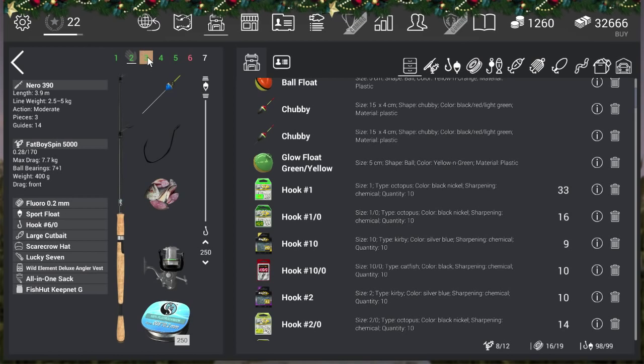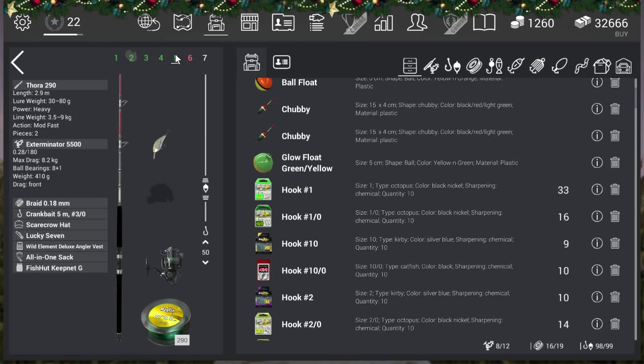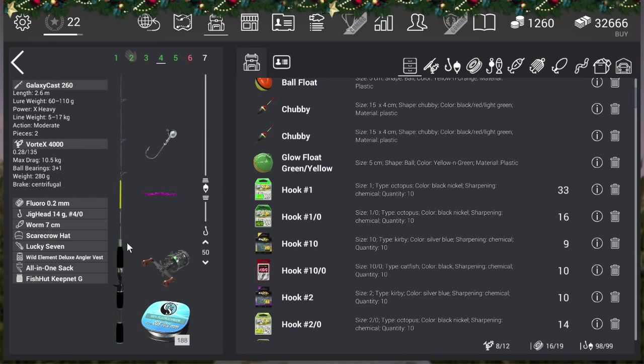For my lure setup I was fishing with the Galaxy Cast 260, the Vortex 4000 reel — which is way too much for this fish — fluoro 0.2 line, and a jig head 14g 4/0 hook. With this setup I got my trophy, though I think it was a bit lucky.